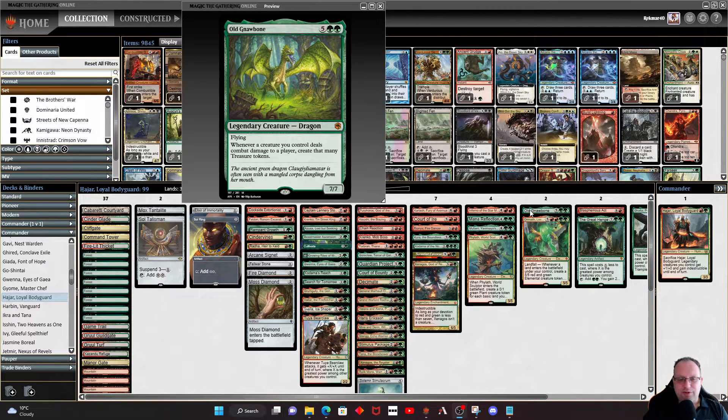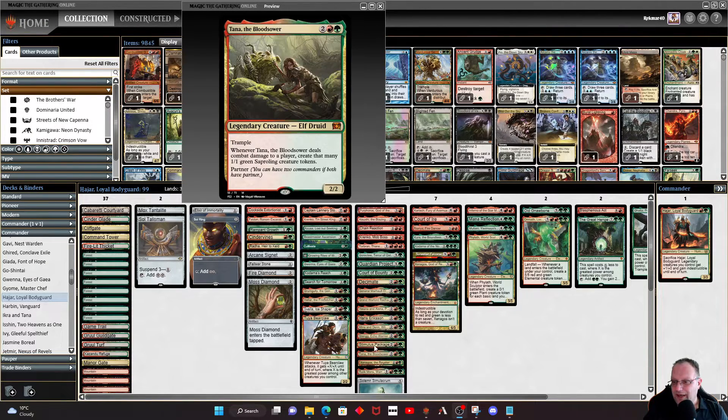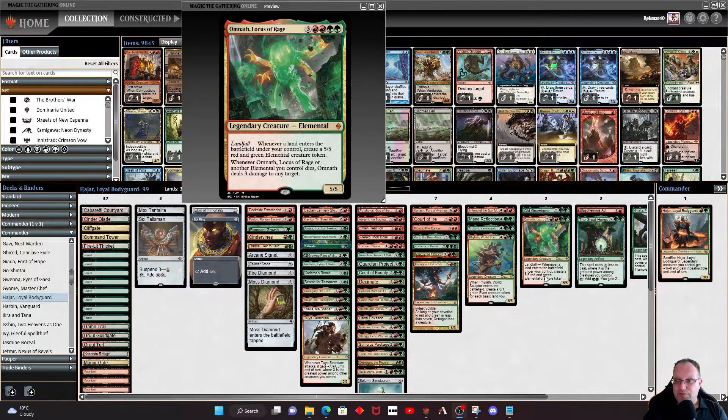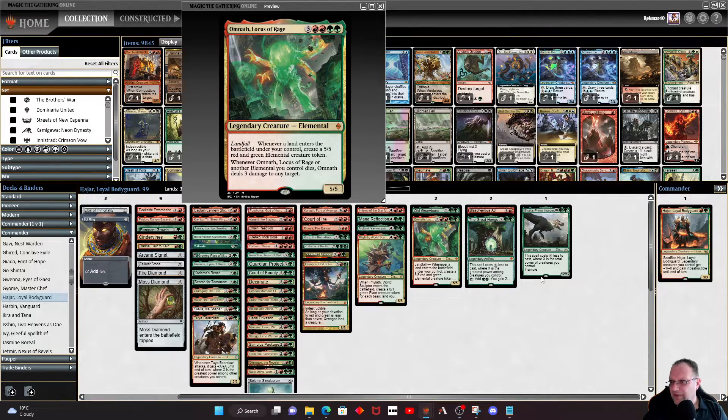Old Gnawbone is in because we want treasures, and if we get hit hard we can go back to Stimulus Package and sacrifice those treasures to make one-one blockers if we really need them. Omnath, Locus of Rage is in for the five-five elemental landfall ability — we'll be hitting our lands quite regularly, getting extra creatures into play, and when they die we get Lightning Bolts all around.